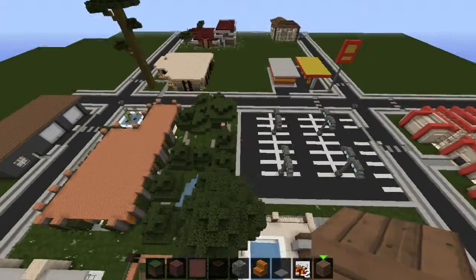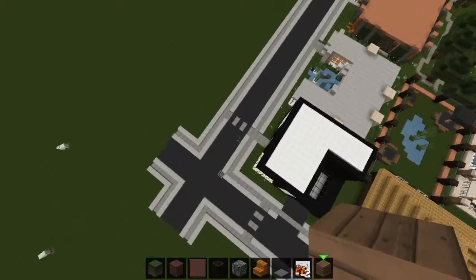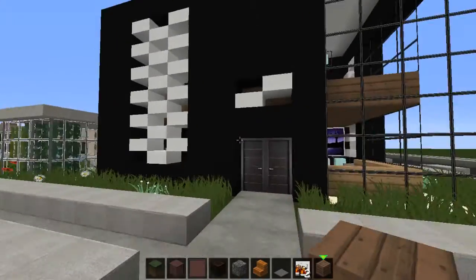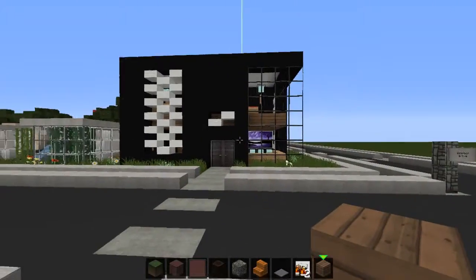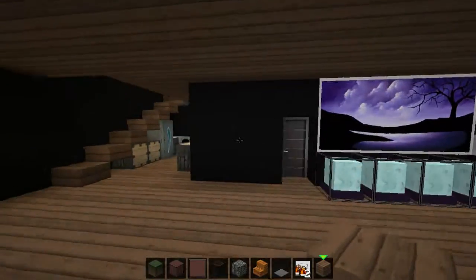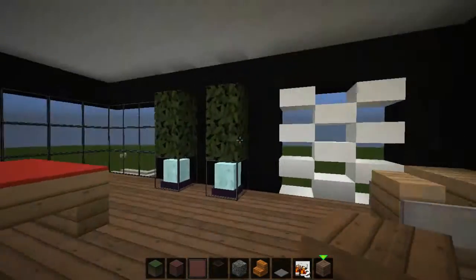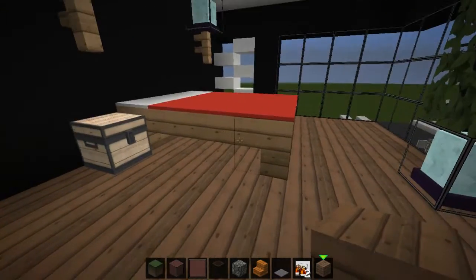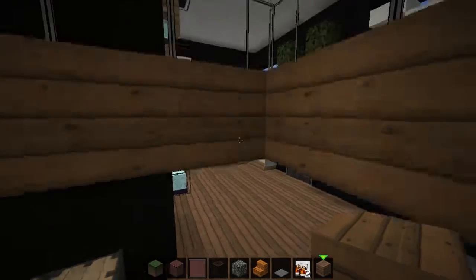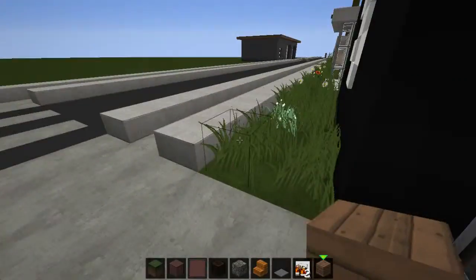My next one was this house. This was my ultra-modern — or not ultra-modern, but basic — build, going for very basic stuff. Got a couch, TV, a kitchen, and a bedroom. This is where I finally decided I don't need to use actual beds as beds. And after this we kind of took a break from this world.